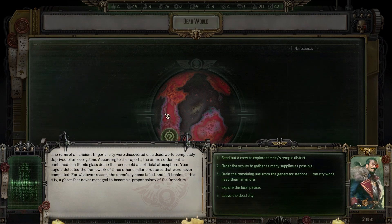The ruins of an ancient imperial city were discovered on a dead world completely deprived of an ecosystem. According to the reports, the entire settlement is contained in a titanic glass dome that once held an artificial atmosphere. Your augers detected the framework of three other similar structures that were never completed. The dome systems failed, leaving behind this city ghost that never managed to become a proper colony of the Imperium.